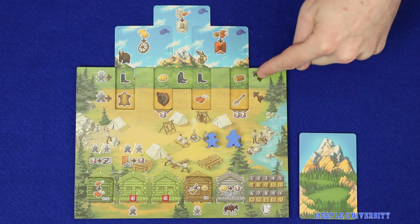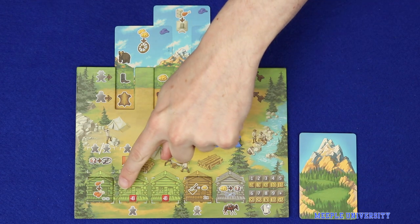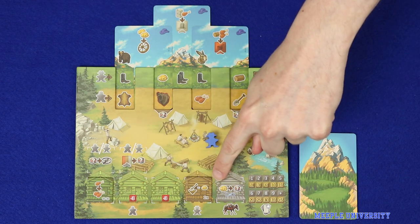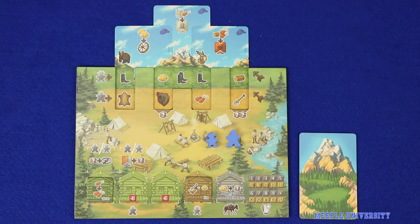You'll have green path actions, tan path actions, and three actions at the top of the cards called summit actions. Entering your turn, if you've built cabins already in this game — and we'll talk about how you build them later — you'll also have cabin effects available.